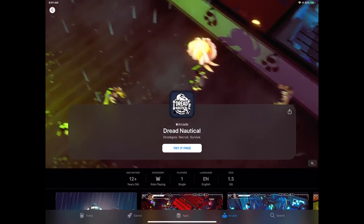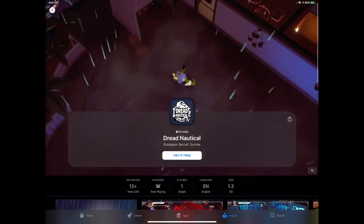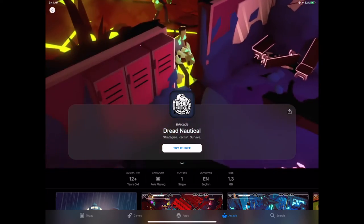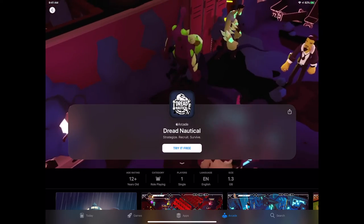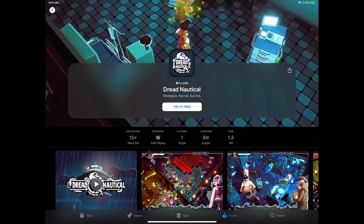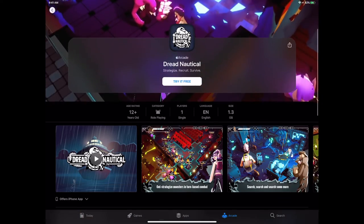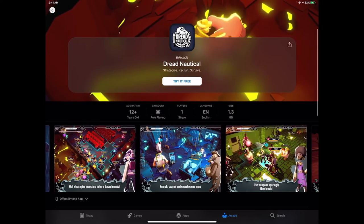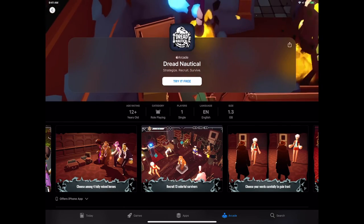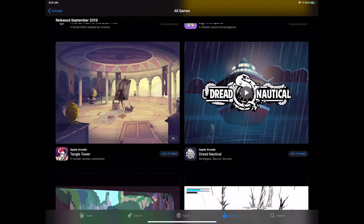Dread Nautical comes from the makers of Zen Pinball — all the various pinball games. I actually got to see this game at E3 and it's a really fun tactical strategy game. You have a possessed ship and you're one of the last crew members. You move into position, get the right drop on various infected enemies, and try to defeat them all to make your way off the ship. Multiple playable characters — four different characters to choose from. Find survivors along the way, gain their trust, all built on that strategy mechanic of positioning characters to take out enemies.